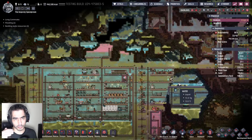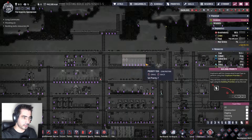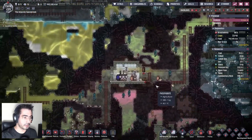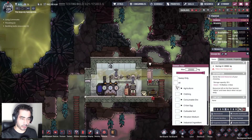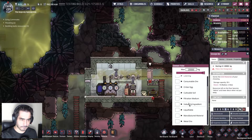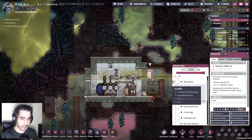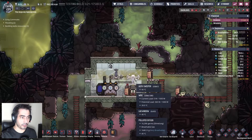I was thinking about having some sort of automatic suit exchange — and I actually do that. Here's what I'm going to do: this has a priority of seven. Suits will be delivered here at priority seven. Then I'm going to put all remaining Atmosuits at priority one — so every remaining Atmosuit will be thrown here.